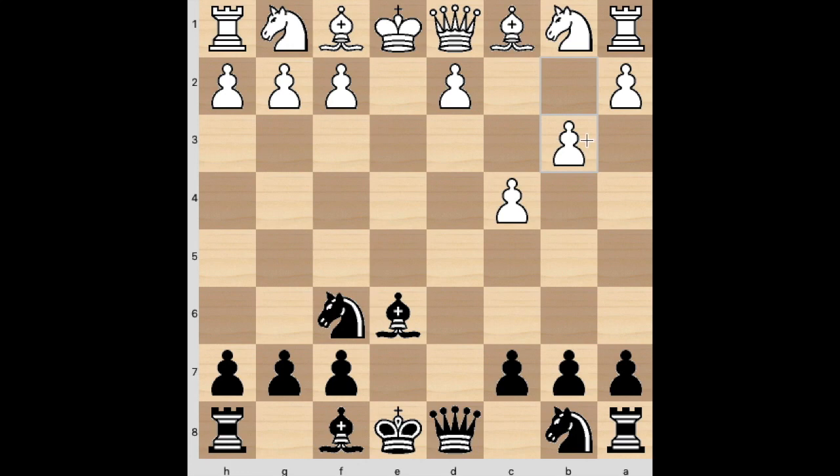My opponent played an unusual move: b3. This is just too slow — he should definitely develop a piece. I've faced this before in blitz, and I remembered the computer recommends bishop c5. I did play this move and it gives Black a pretty strong advantage already, like minus 0.8. We're eyeing the f2 square — that's really the point of focus — with ideas of Knight e4 and maybe Queen f6.